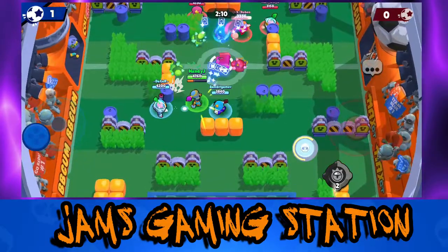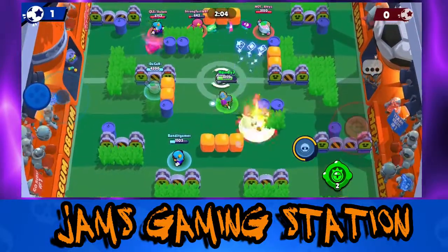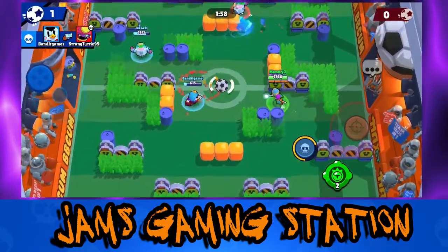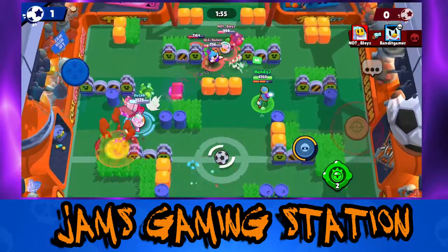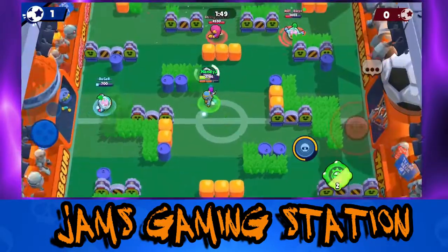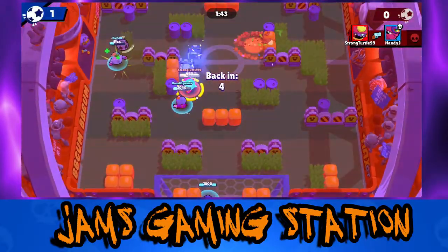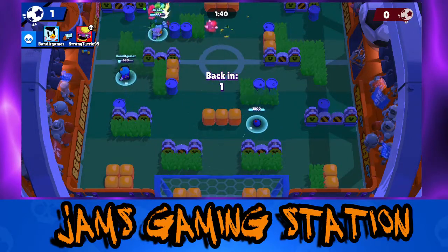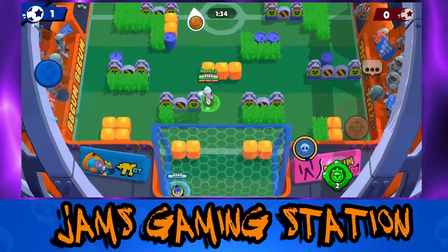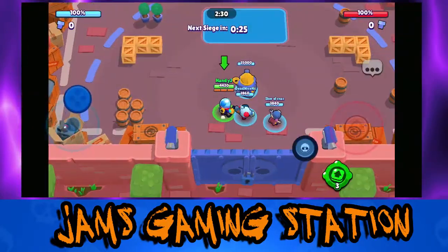Tara has decent health and great damage, especially if you manage to get close and land all three cards on an opponent. On top of that, she has one of the most devastating supers in the game - when used right she can get a team wipe if enemies group up too close. Even single-target pulls are pretty much a guaranteed kill and can almost fully charge your super back, letting you chain supers quickly. Tara's best modes are Gem Grab and Brawl Ball, and maybe Hot Zone. She can work in Bounty on certain maps if you have her gadget to see into bushes. Watch out for her long reload speed and long super charge rate, as these can make early-game slow if you're missing shots.